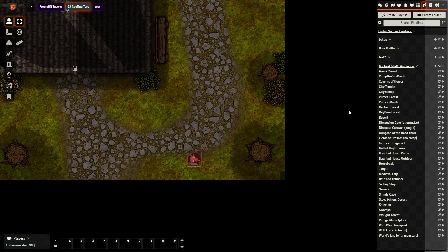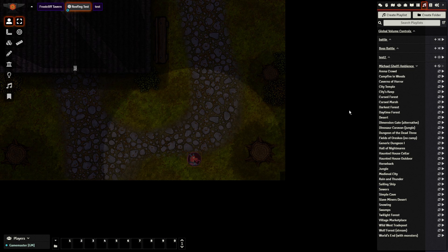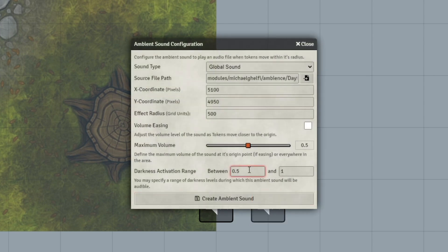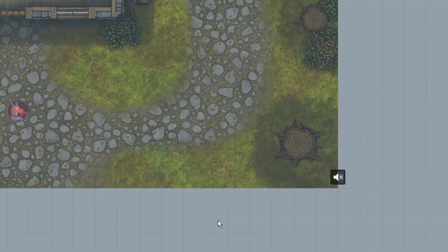Ambient audio can also be set to only trigger in certain lighting conditions. Say, for example, you want a nighttime soundscape as opposed to a daytime one. You would do this by placing ambient daytime and nighttime sounds that both encompass the whole scene, hide them behind a wall and make the sounds global. That way, even if your players walk around with a lantern, they won't randomly change the sounds to daytime. Overall, the new audio system makes it much easier to create a soundscape for your game.